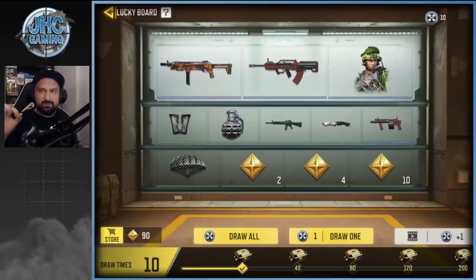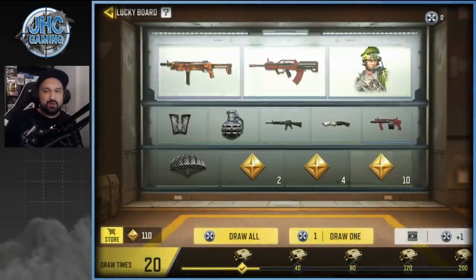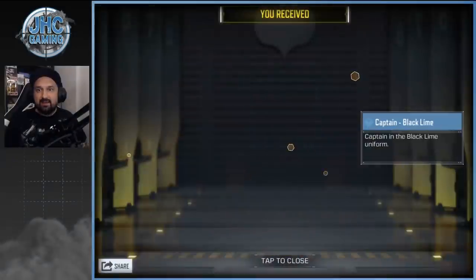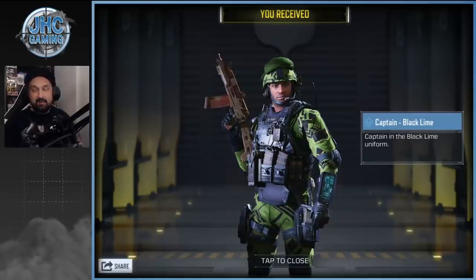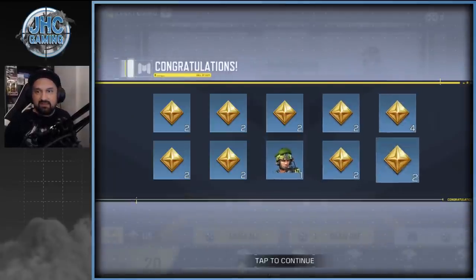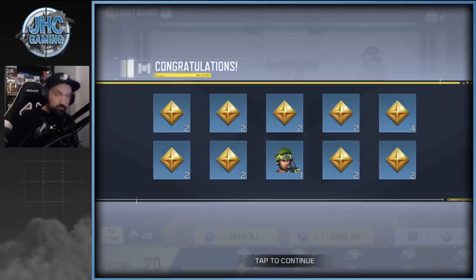We'll use the Lucky Draw 10 times right now — I'm going 10 at once. I think it's going to be 10 tokens again. I got one here, all twos… come on boys, give me 10s! Oh! I think I got the captain, guys! Oh my god! I did not expect that — Captain Black Lime! I just saved like 300 tokens, I'm freaking hyped! The rest is just tokens — two, two, two, two, and four. Yesterday I got more than that, I got 40, so right now I got less than 20, but I got the captain — it's worth 300 tokens!